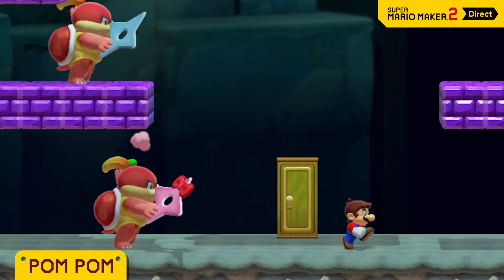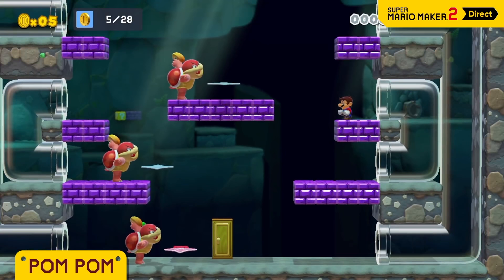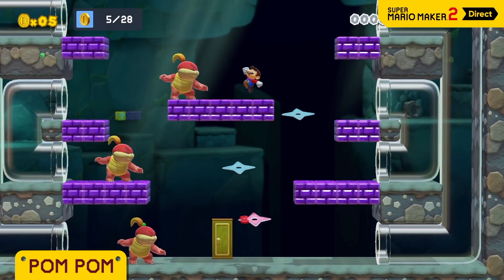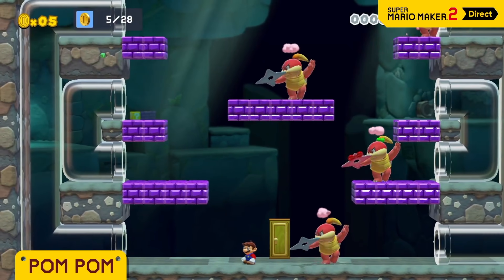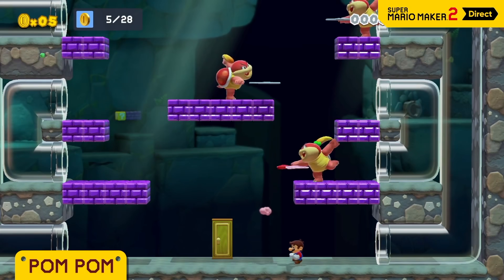At 11:25, just like in 3D World, Pom-pom clones lack the green hair tie and their shurikens are grey, so despite what the Direct was saying, you can always tell which one is real if you look at the little details.